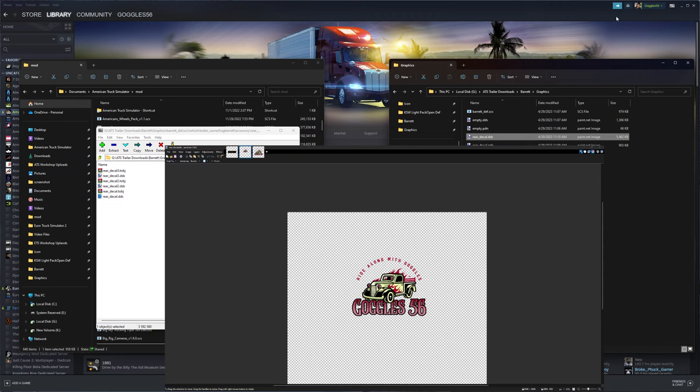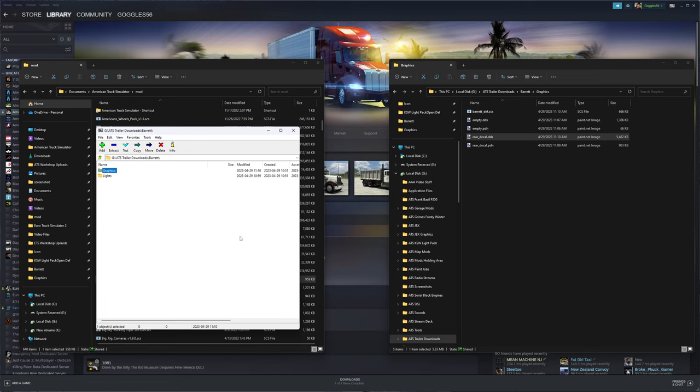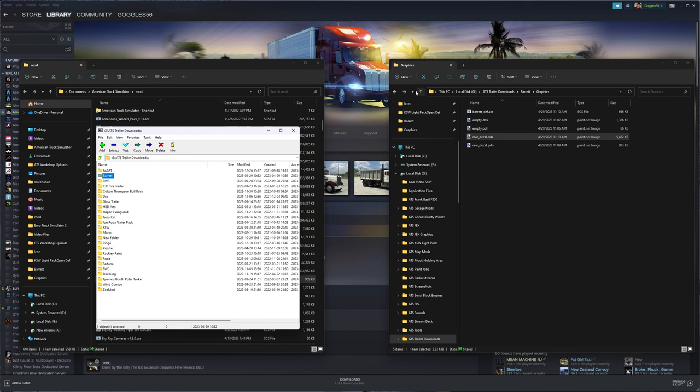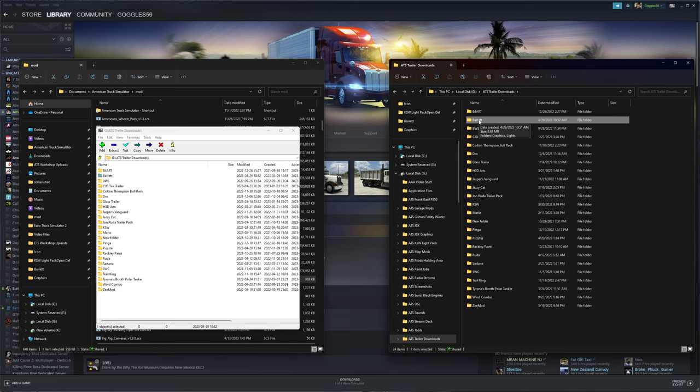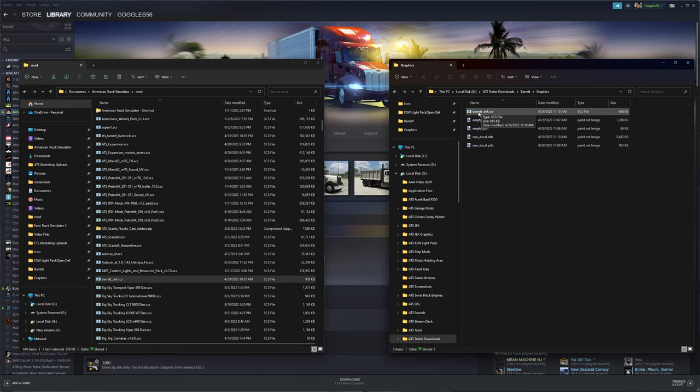Now drag it into the archive and update it. Then we need to drag the updated Barrett def back into the mod folder archive to replace the old one - check the timestamp to confirm it's the new version, drag it over, and say replace. Then we go into the game to see what happened. We know the mod is loaded because we saw the flag on the back of the trailer.